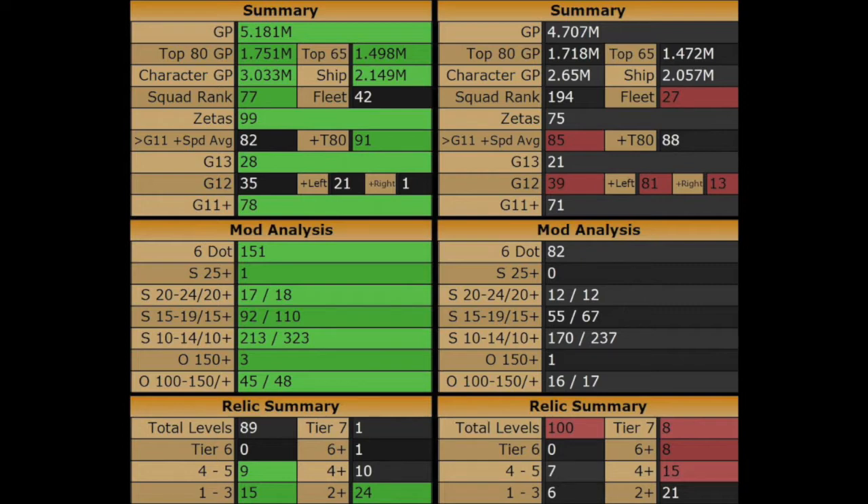I have roughly 25 more Zetas and a little bit of a speed advantage, although not much. I have a few more G13s and he's got a few more G12s. I have a pretty large mod advantage in 6-dot mods and speed mods. Where Phoenix has the advantage is in total relic levels — he has 8 tier 7 relic characters compared to my one, which is probably why we are matched up.